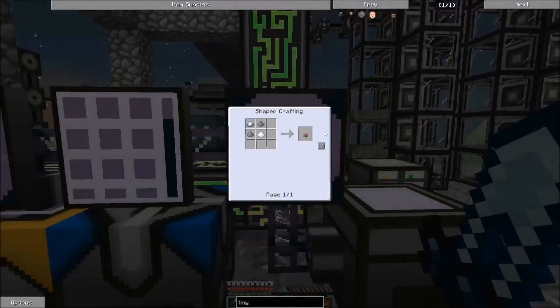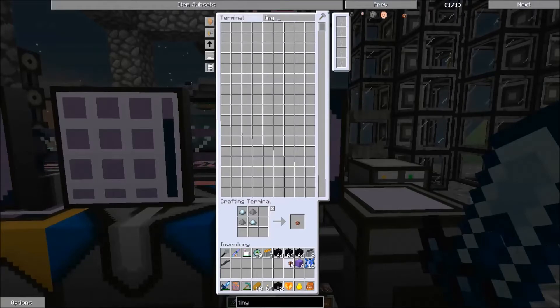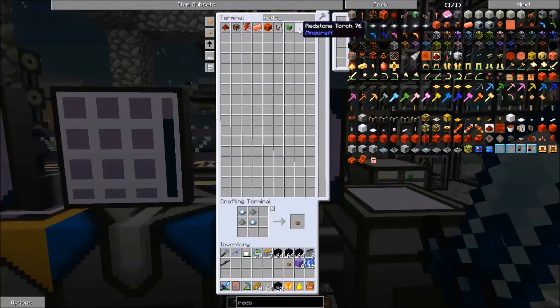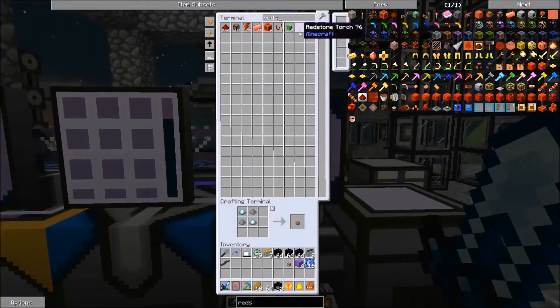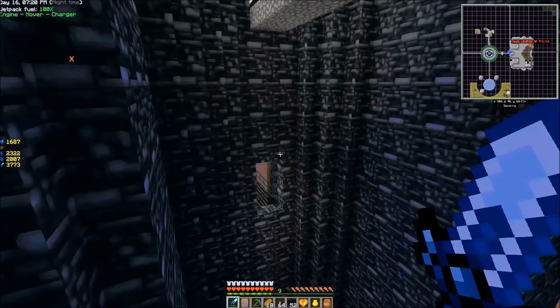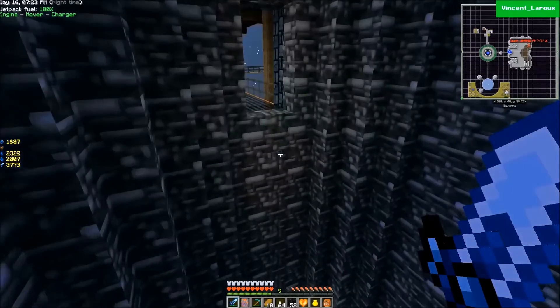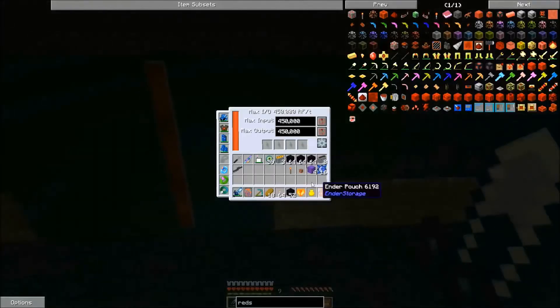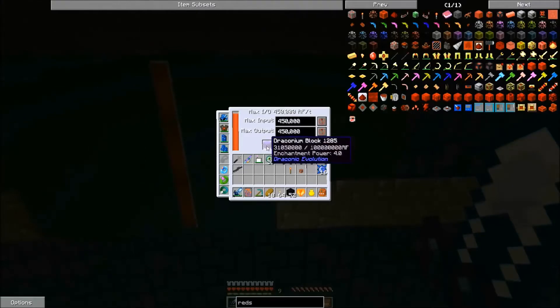Can we make some Tiny TNT? Redstone torch. There we go. And we're just going to get these blocks charged. It won't take but a second.